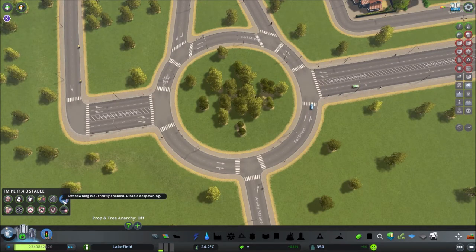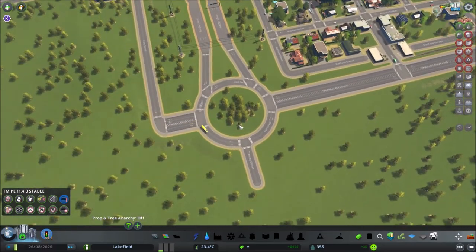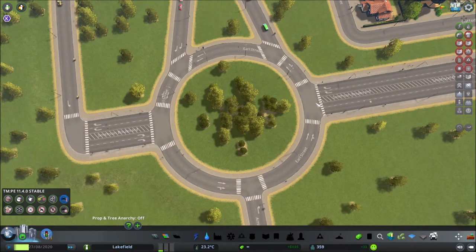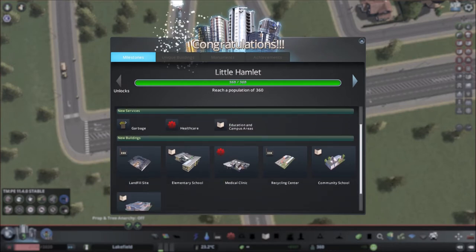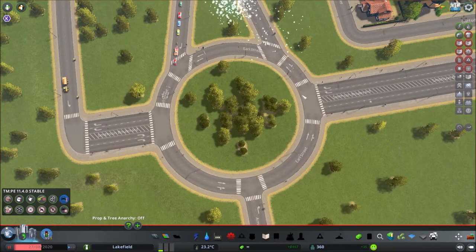One thing Biffa does is he turns off despawning, which makes it much more difficult but also gives a much more realistic view of how your city grows and deals with traffic. Hey — we hit 360 population, which allows us to unlock garbage, some basic healthcare, and some basic education. Amazing! It looks like one of my assets is loading now, but before that I'm going to quickly upgrade my traffic circle so it operates efficiently.